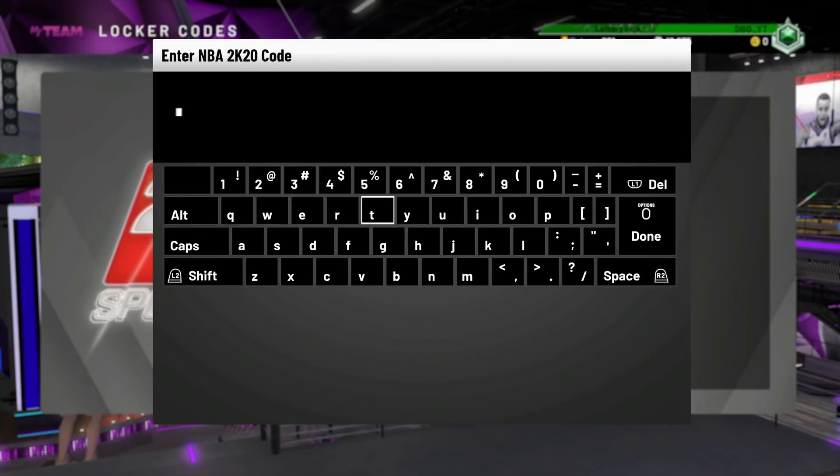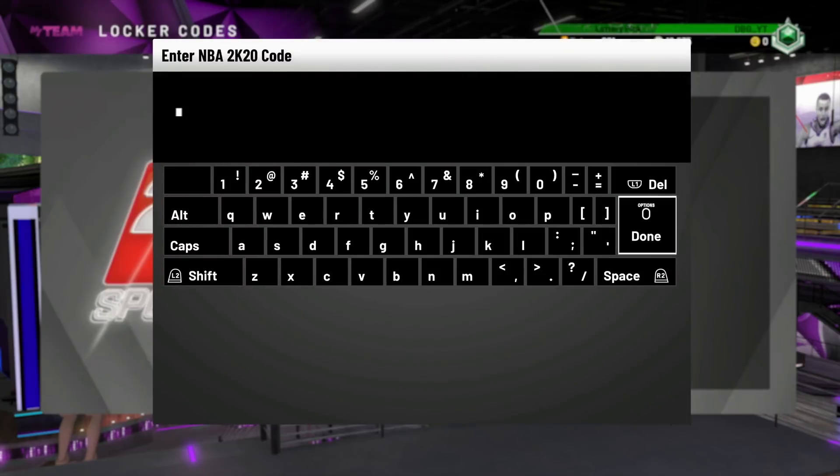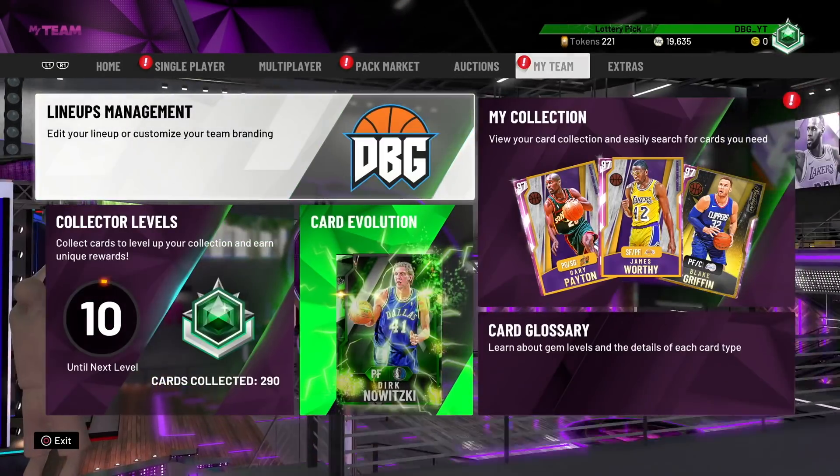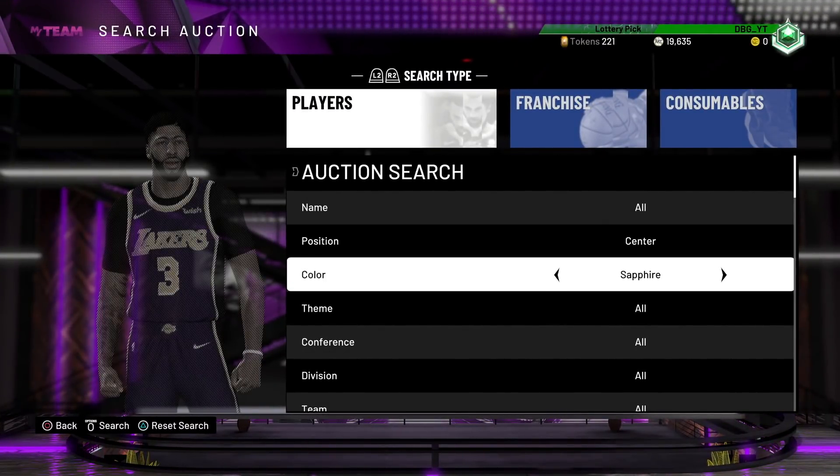The locker code is 'Happy Holidays Litmus.' I still cannot believe they put the word 'litmus' in there non-ironically — like come on 2K, you made me type in litmus twice today, probably a third time tomorrow. Wait — you're kidding me, you can only use it once per console? It can only be done once per console.